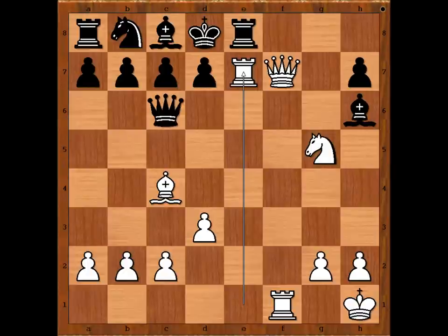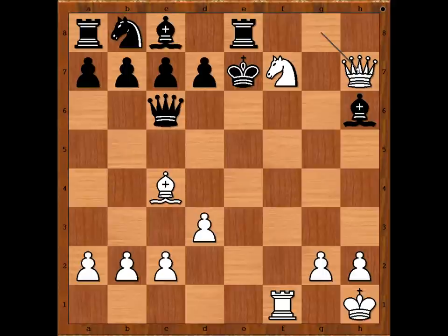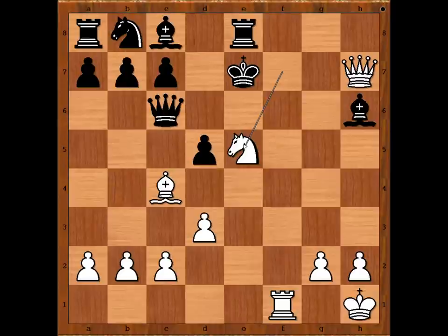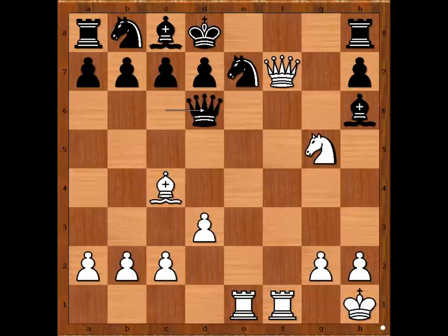And what else? If rook to e8, then rook takes on e7, rook takes rook, queen to g8 check, rook to e8, knight to f7 check, king to e7, queen takes on h7 — and white is winning. For example, d5, knight to e5, discover check, king to d8, knight takes queen. This is just one line. Back to our game.